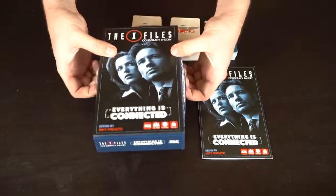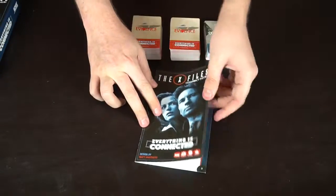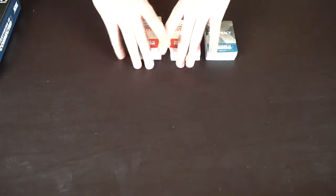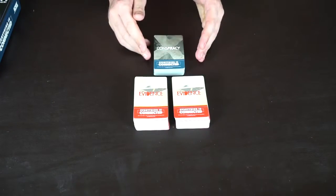You're going to get the box with all of the cards inside of it, along with the rulebook, which is very easy to explain. It is really well put together and simply laid out with all the different variations you can add. And you're going to get two decks of cards — one is this big stack of evidence cards and the other is the conspiracy deck.